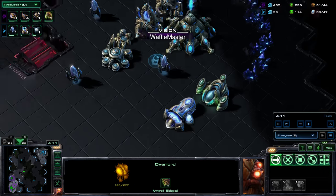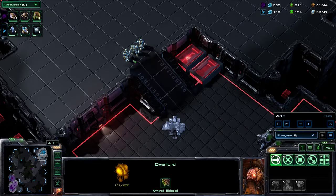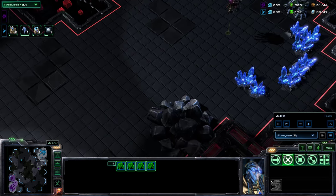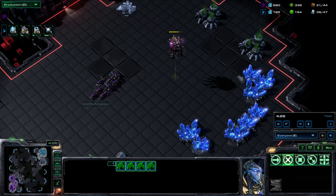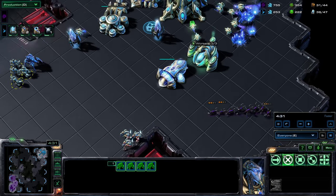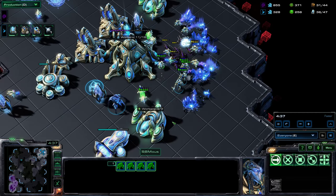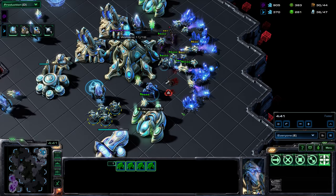Spmos, presumably expecting speedlings, has built plenty of zealots to see them off. Waffle Master has scouted effectively and seen everything inside the Protoss main. He knows about the zealots, so you don't want to try to get anything done with zerglings with that many zealots on the map. Zealots are very good against zerglings — basically like big zerglings that hit harder and tank much more. But the zerglings do find their way into the mineral line.